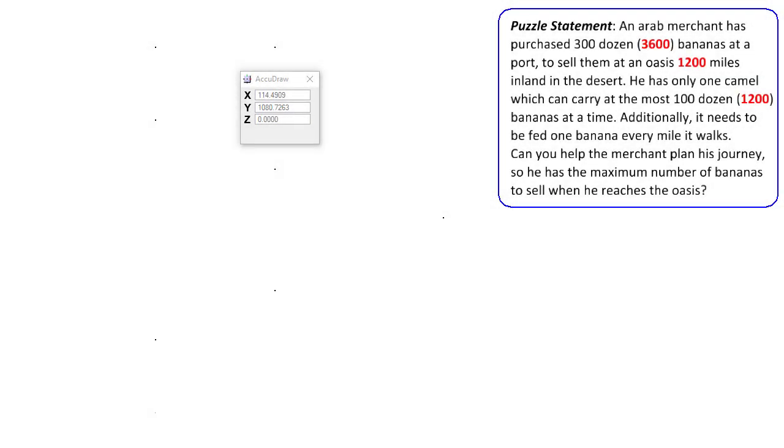Here we have an interesting puzzle. An Arab merchant has purchased 300 dozen — that's 3600 bananas — at the port and wants to sell them at an oasis 1200 miles away inland in a desert. He has only one camel which can carry at most 100 dozen, which is 1200 bananas at a time, and it needs to eat one banana every mile it walks. Can we help the merchant plan his journey to maximize the number of bananas he can sell at the oasis?